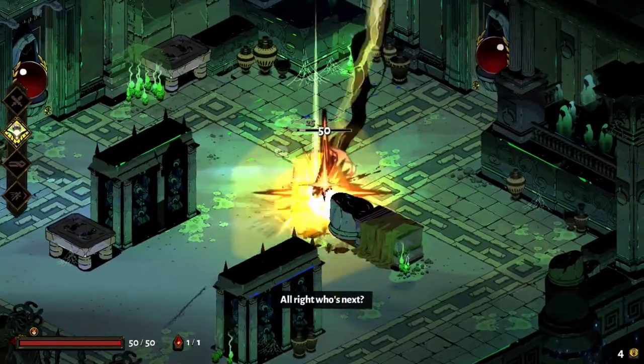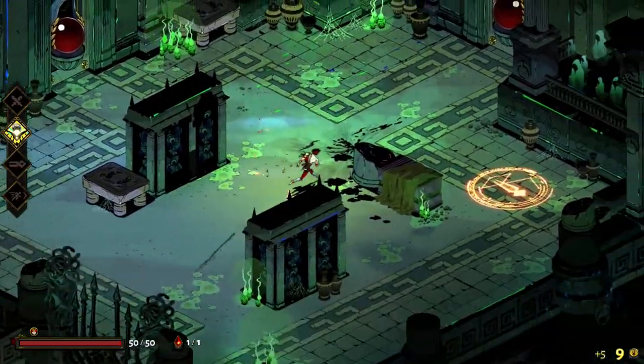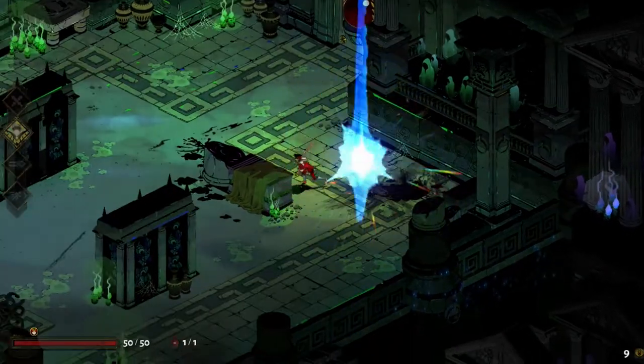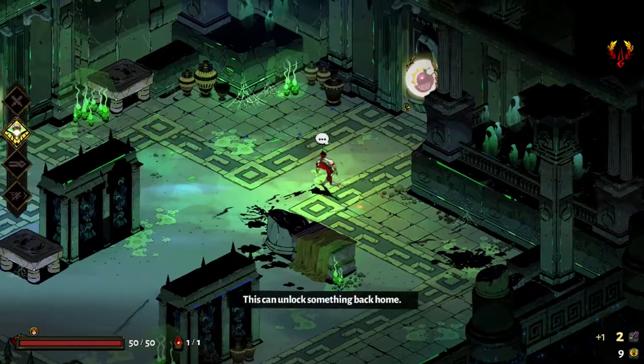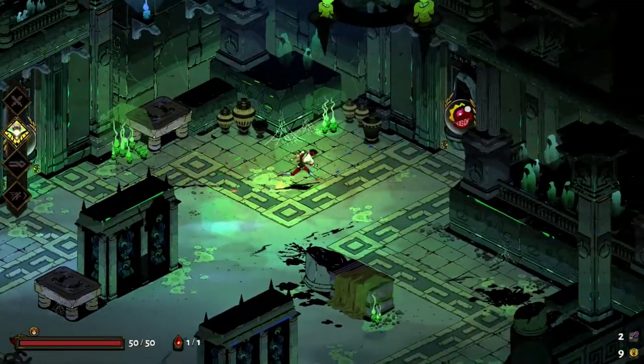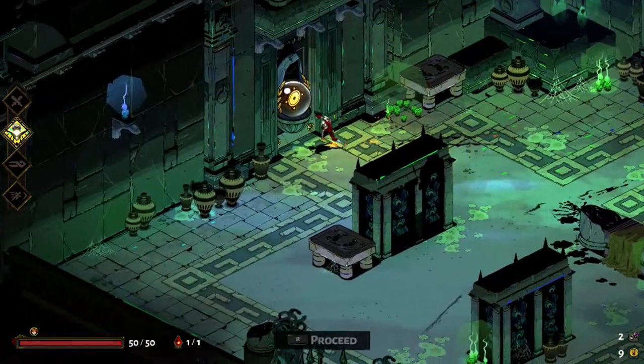All right, so begins our second run already. First chamber is kind of a give-me area — it gives you a random thing, and then you just beat the couple people that are there and move on. Don't really have enough to make the pawn useful. Gonna go for Athena.